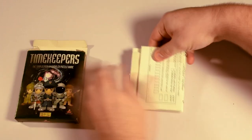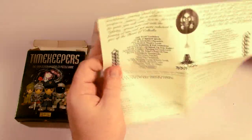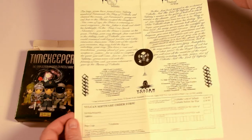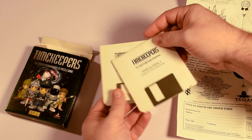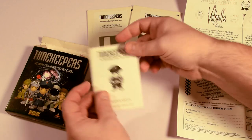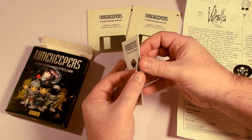Inside the box we get an order form where we can buy more Vulkan games, which was actually important to them as they tended to work more as a mail order company than trying to get their games into the shops. The game itself came on just two floppy disks, and they also included a small but serviceable manual that gives you the overview of the plot and the basics of how to play the game.